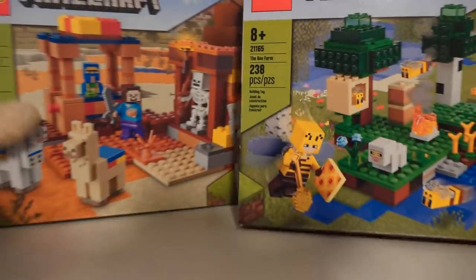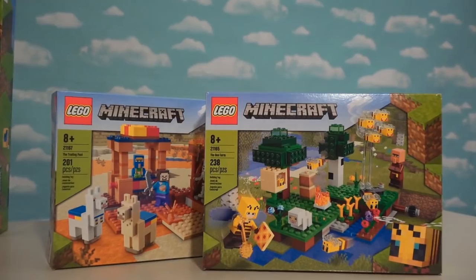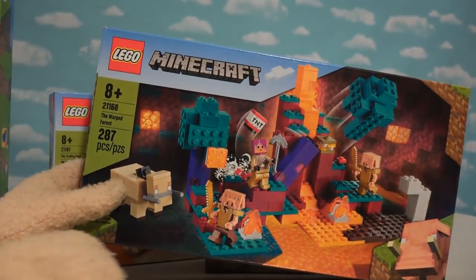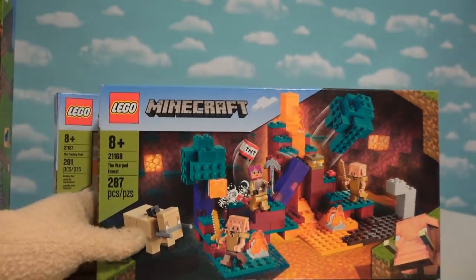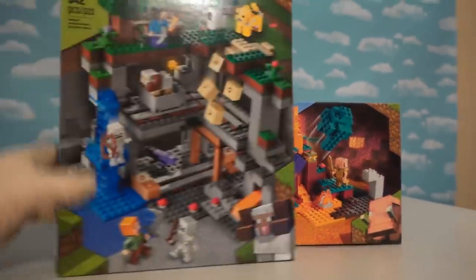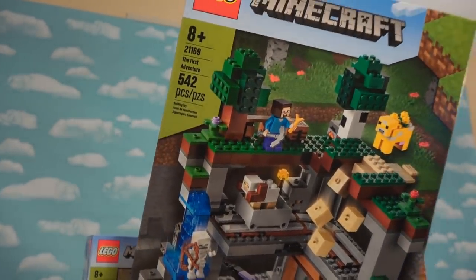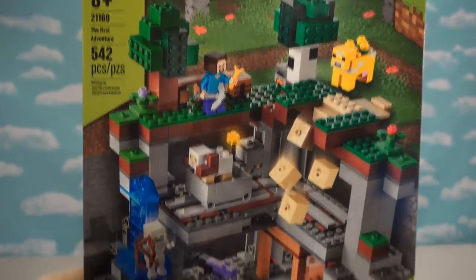And then we've got two bigger sets which contain the Trading Post and the Bee Farm. And then if we go to the bigger set still, we've got the Warped Forest that's in the Nether there. And then the biggest set of them all is this one right here called the First Adventure. Since this is the biggest, well, we'll take a look at this first.